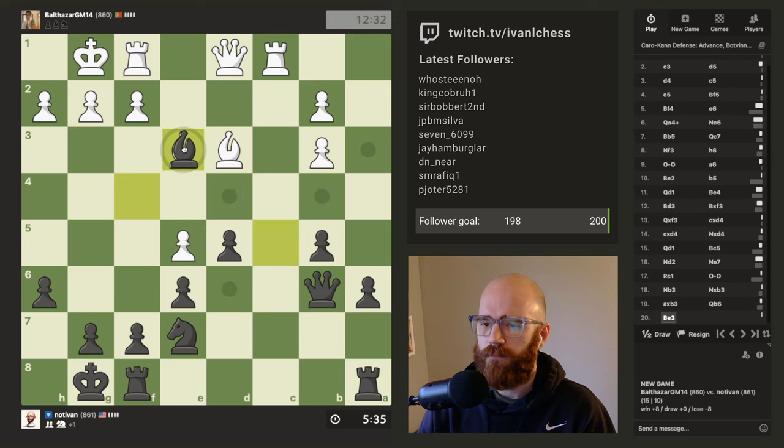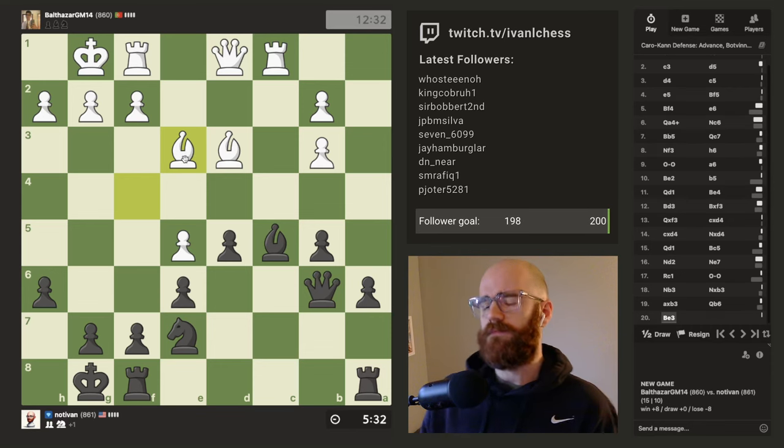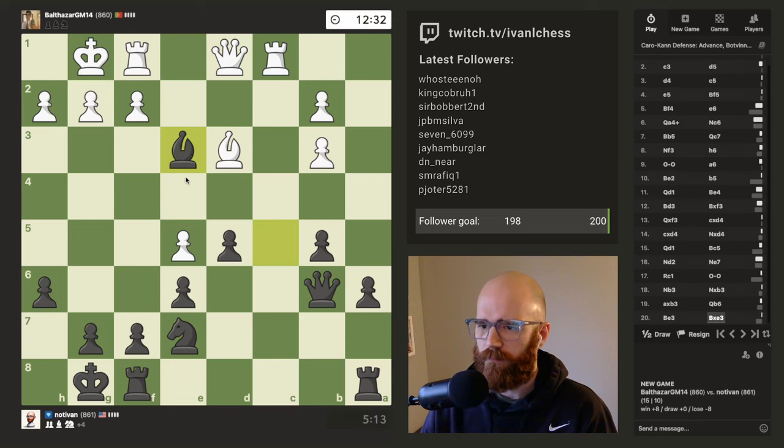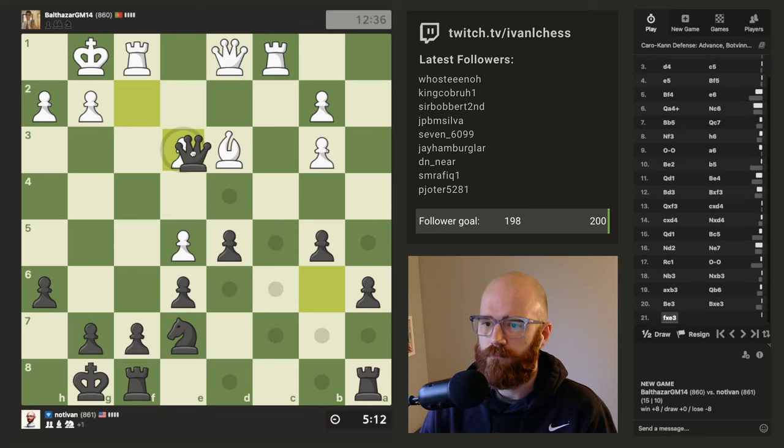That just seems really bad — I'm missing some move here. If he recaptures with the pawn I give him check and then I win this pawn too — I basically win two pawns. He can't bring his rook out to c7. Yeah, it does seem like a blunder. There's the check here, I basically win two pawns out of this exchange. Yeah, I don't know — it just seemed like he blundered here.